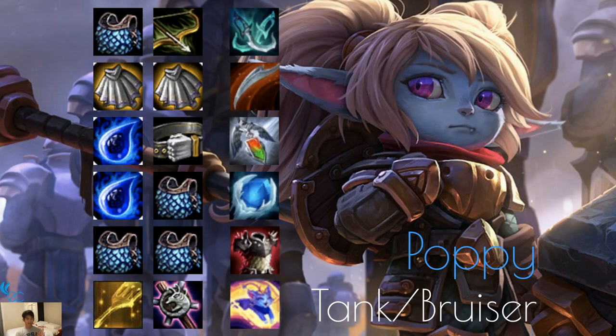Poppy is a Tank Bruiser — build tanky items mostly. Phantom Dancer is a start. Dragon's Claw if you need magic resist. Redemption is pretty good — she'll knock somebody up for some CC, and giving her a bit of mana is good. The perk of Redemption heals everybody around her. Giant's Belt is not too bad. Frozen Heart and Thornmail are good on her. You can make her a Sorcerer since there are two other Sorcerer Yordles — not saying you should, but you could if you really wanted to.